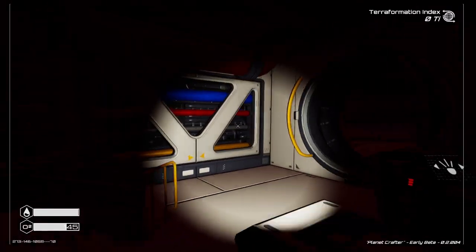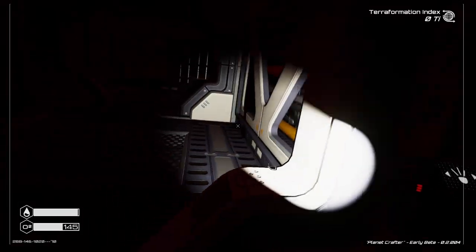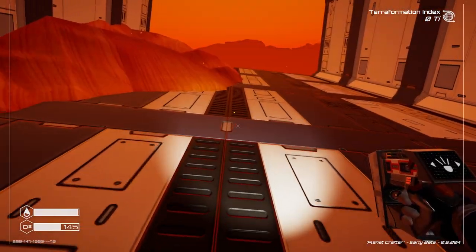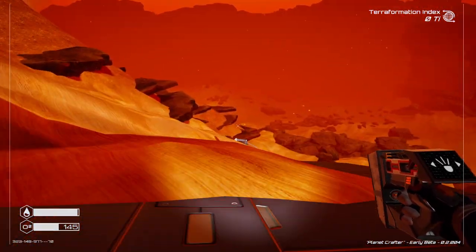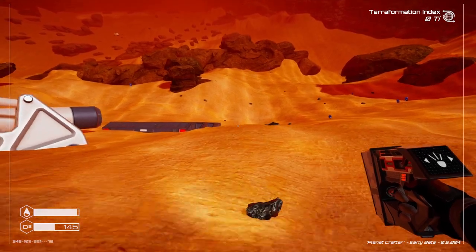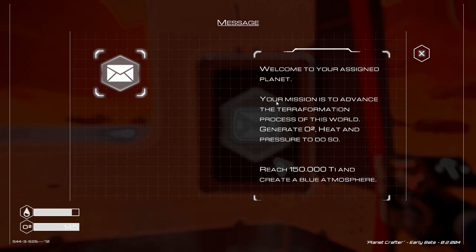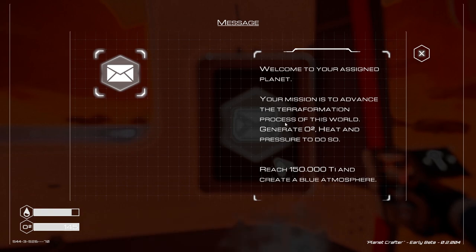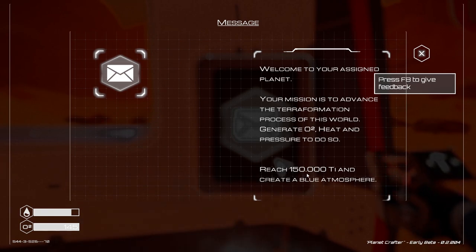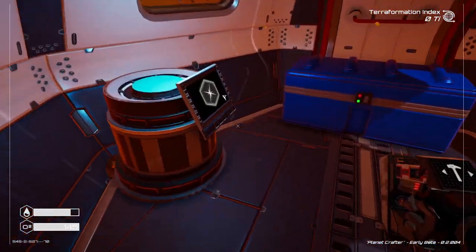That's a good haul. I didn't need to take this much oxygen — it cluttered my inventory so I could take less other stuff, but that's okay. Back at the ship: let me show you the email. 'Welcome to your assigned planet. Your mission is to advance the terraformation process — generate O2, heat and pressure. Reach 150 Ti and create a blue atmosphere.' Nothing you didn't already know but it's nice they send you a mail for it.